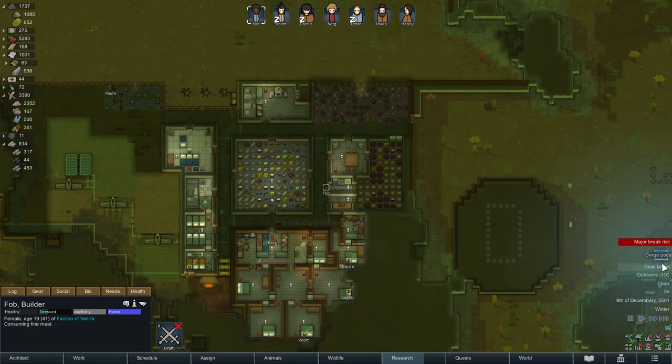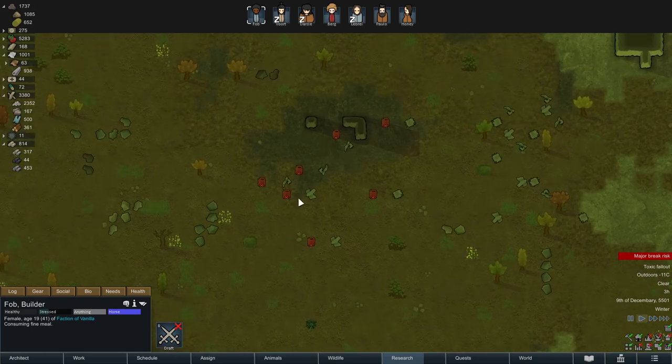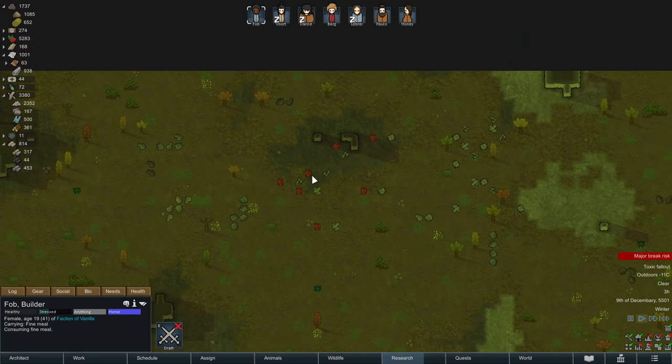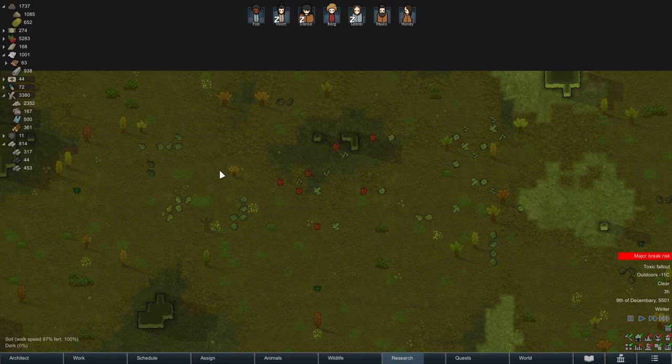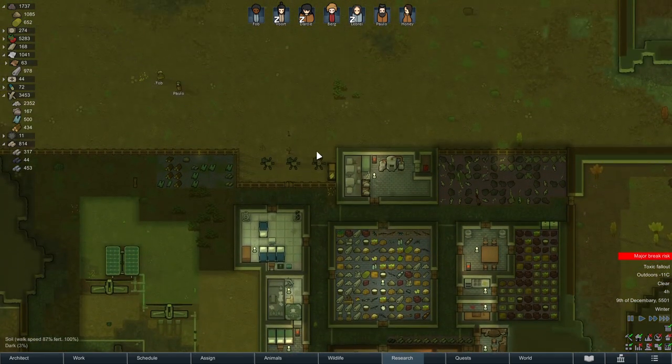I unforbid the corpse. It doesn't actually matter because it's outside of our allowed area for now. We can leave it out there — it will decay because it's unroofed, but I don't think it'll happen that quickly.